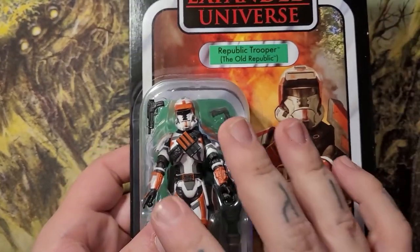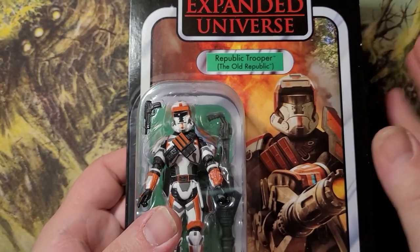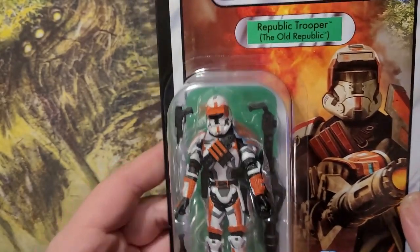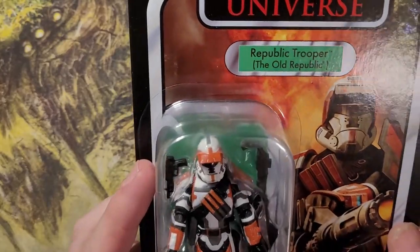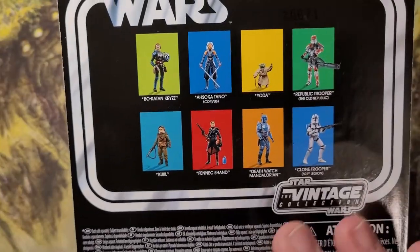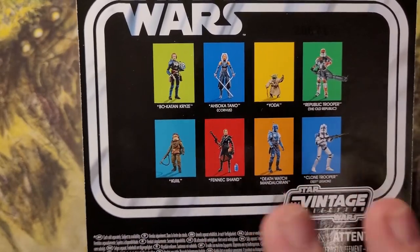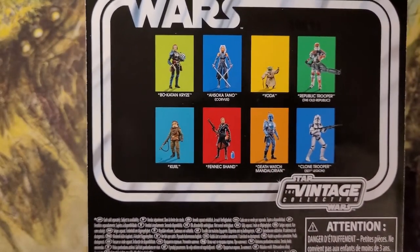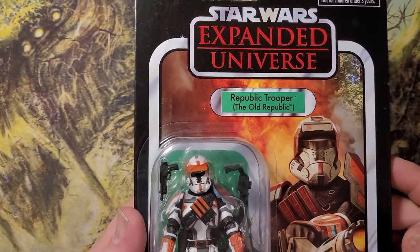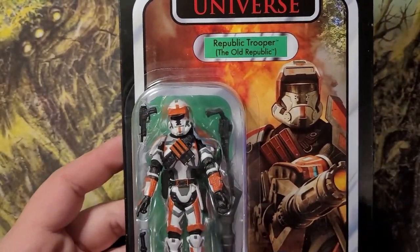Since I do collect in-box and don't have enough money to buy two of everything at the moment, these will stay on card. I have heard the articulation on these is really good as they are new articulation points. This one is VC113 from the Bo-Katan line — it also dropped at the same time as part of the 2022 restock wave. It's another absolutely amazing figure I'd highly recommend for any trooper lover. The Old Republic Troopers might not be like clones, but they're just as badass.